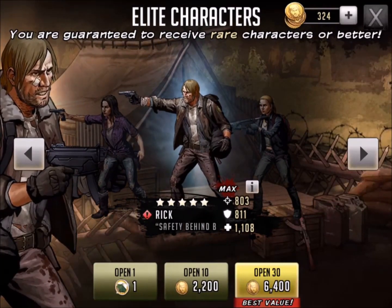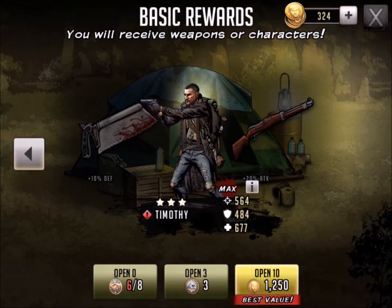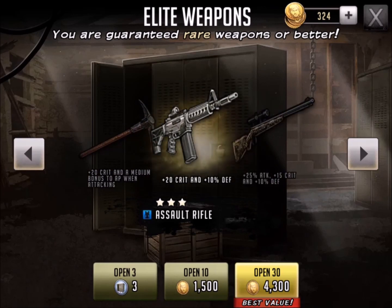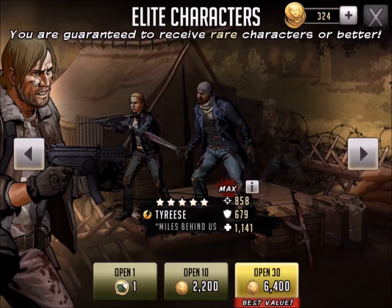Throughout the game you collect this free stuff. You can see I've got a free Elite character token, I've got three Elite weapon tokens, and I've even got some of these basic things that nobody really cares about. What I'm going to do today is open the three Elite weapons and also the Elite character, so there's got to be something positive in here, right?